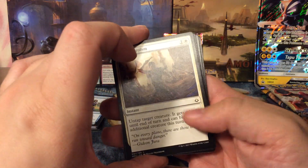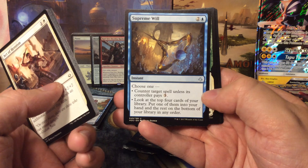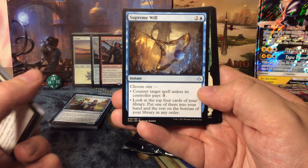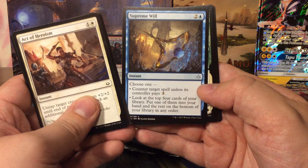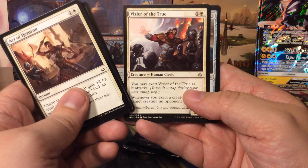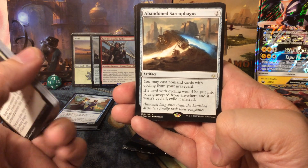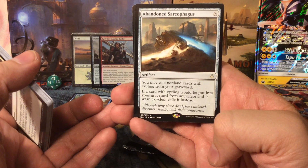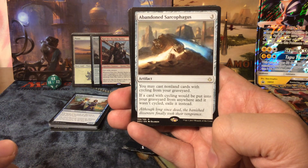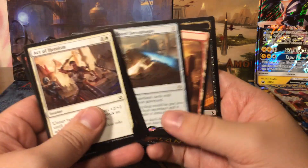Hour of Devastation next — skipping the commons. Supreme Will is a nice uncommon counterspell for three: either counter a spell unless its controller pays three, or look at the top four cards of your library and put one into your hand with the rest on the bottom. We also have Appeal to Authority and Vizier of the True. The rare is Abandoned Sarcophagus — an artifact for three that lets you cast non-land cards with cycling from your graveyard, but if a cycled card would go to the graveyard from anywhere and it wasn't cycled, exile it instead. We also get a full-art Mountain and a Zombie token.